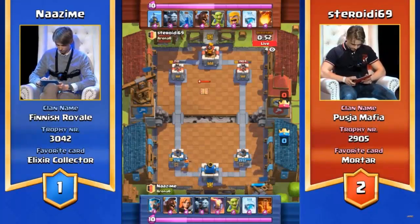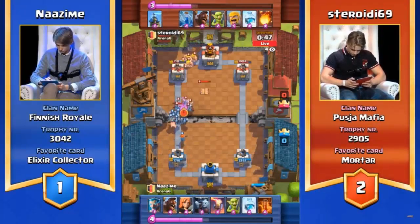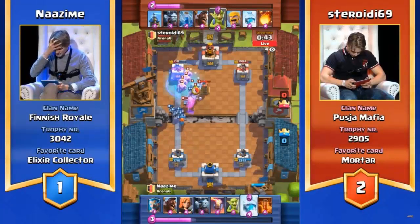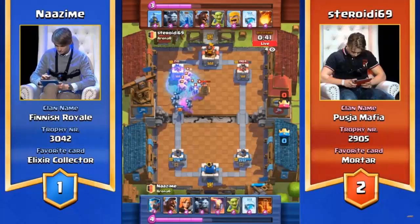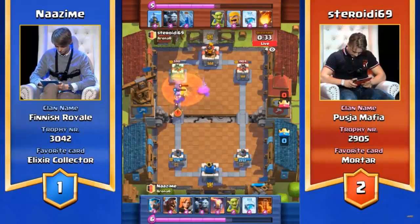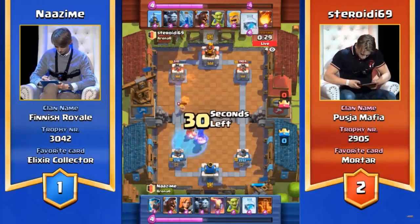Wrecking crew coming in on the left-hand side, trying to do as much tower damage as possible. Good defense with the poison — that's going to do big damage to every unit going in. The poison used defensively that time. Nazeem manages to keep his tower alive — 1,700 health, still a 1,000 health lead on Steroidi's left tower. If Steroidi can hold out for 60 more seconds, he might be able to make this game a draw. Nazeem just needs one good push — a couple of decent strikes from the Hog unit, and that 710 health tower is going to go straight out of there.